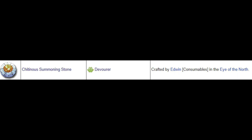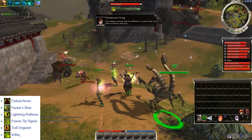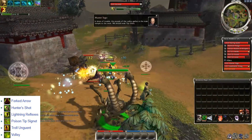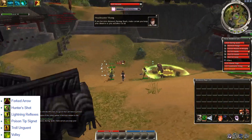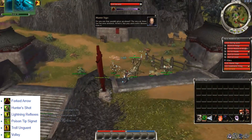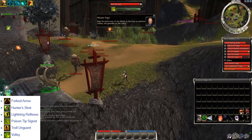After the celestials, let's continue with the Kitanous Summoning Stone — the Devourer, a ranger ally, and one of the worst stones in my opinion. Hunter's Shot, Folk Tarot, and Valet are not the best bow mastery skills, but at least this ranger has Lightning Reflexes as a defensive skill and Troll Unguent for some HP regen. Those who would like to get their hands on this stone must visit Edwin in Eye of the North and provide the necessary materials.